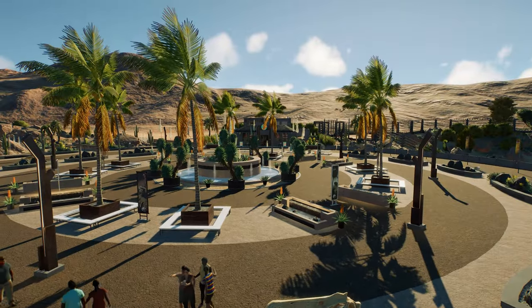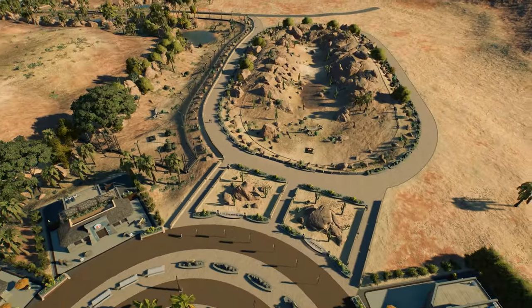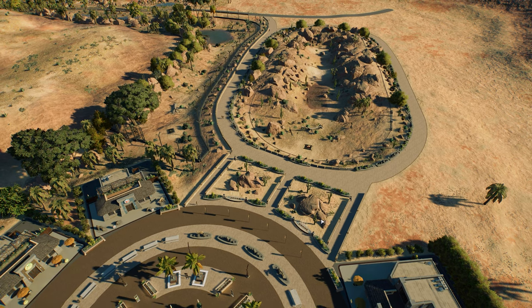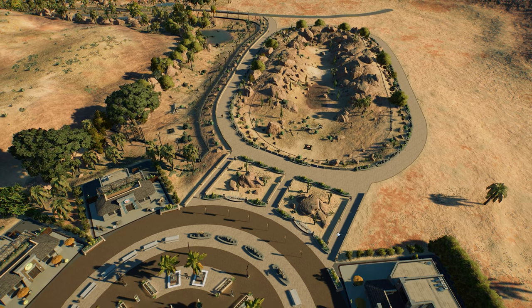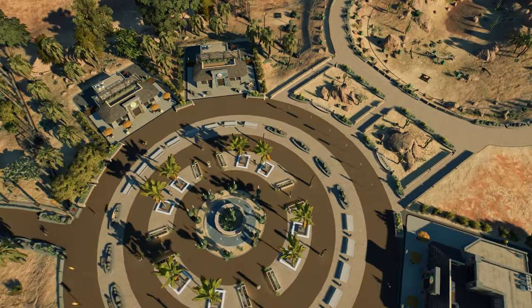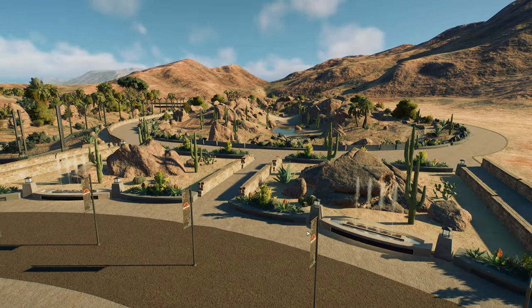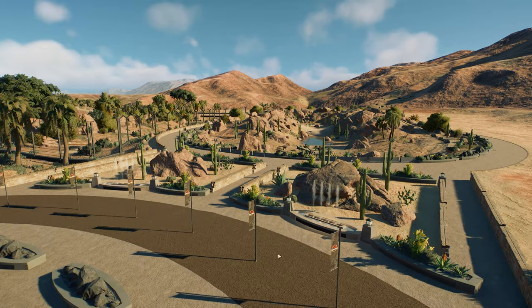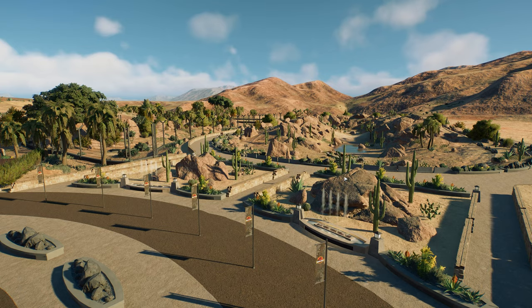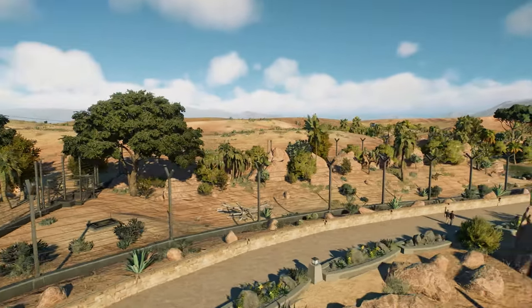This was quite a lot of work but I love how it turned out. I had this circle and connecting it to the canyon gave me such a headache — I constantly tried things, deleted, added, deleted again. I ended up going with more cacti and rocks and I think it sort of ties the area together.